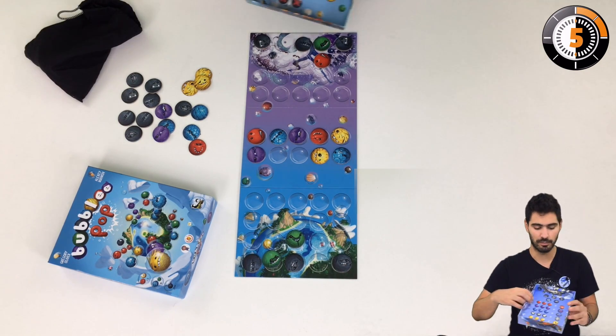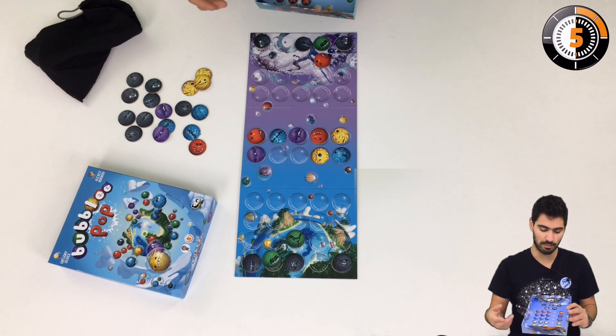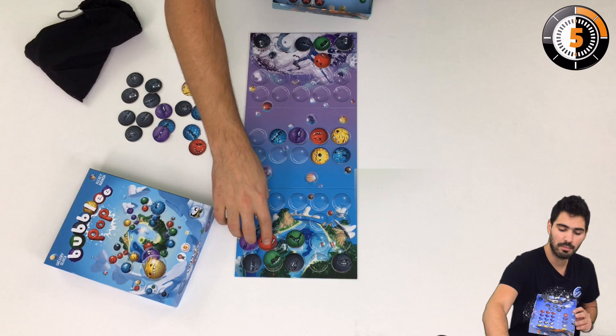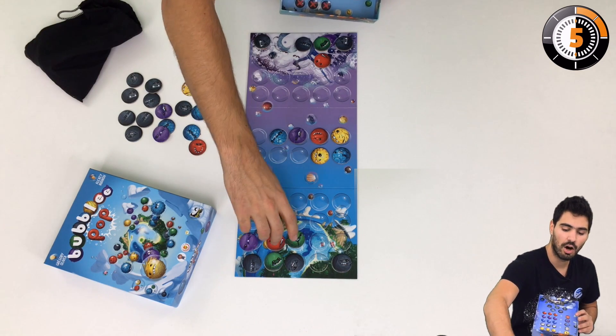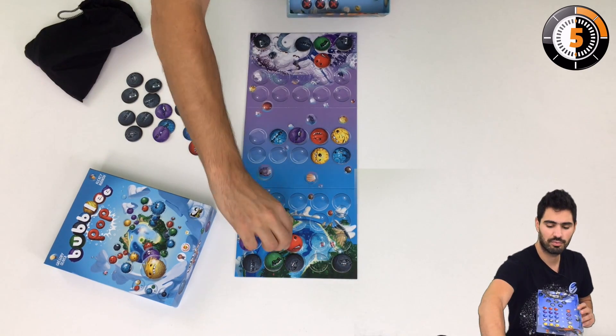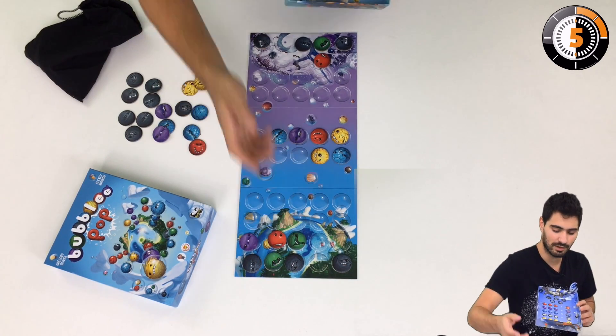Let me give you a quick recap of the powers of the bubblies that you pop. If you pop a red, you can swap two adjacent bubblies of your opponent. For example, if your opponent has a chain going, you can just break it by doing this.